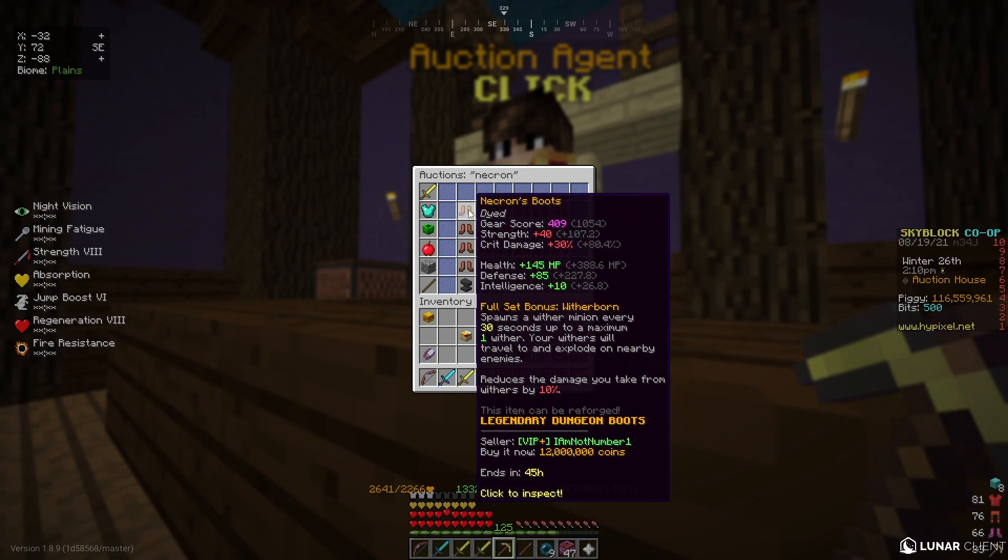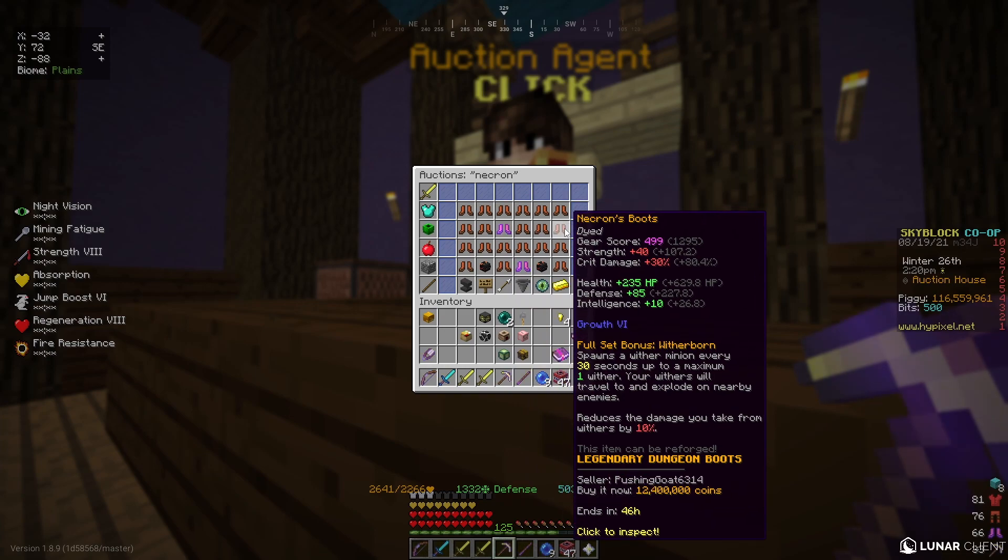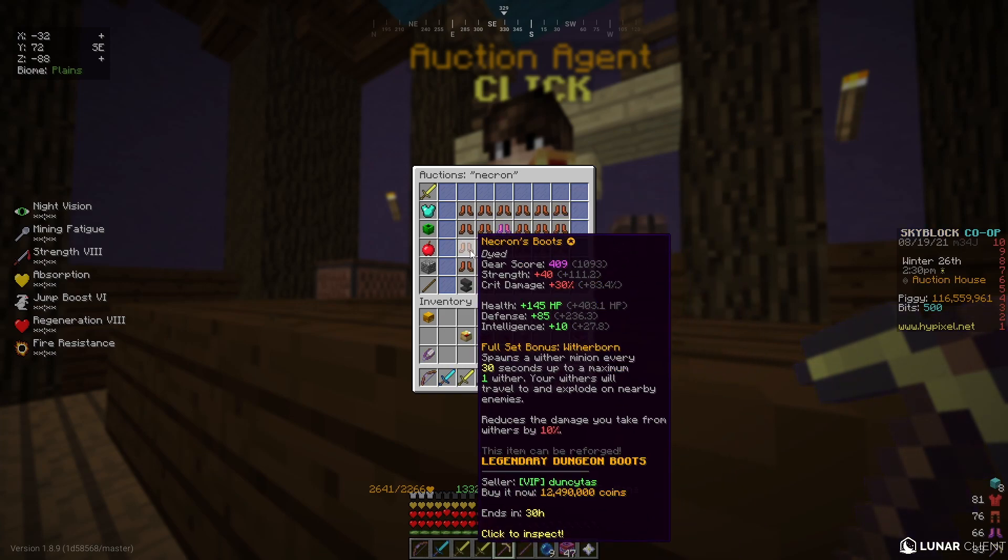If you are a little bit richer player, definitely stick towards Necron or Storm and try to flip these with the stars. Just look through the AH and try to find a cheap four-star that you can flip.